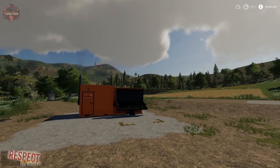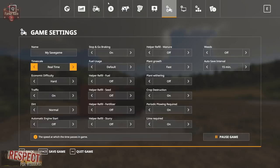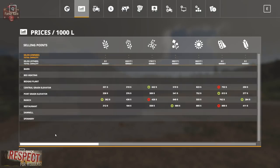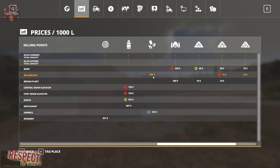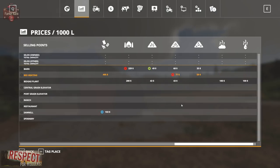Let's go ahead and check our pricing. So here we are at the bioheating — you can see our pricing now reflects a change. It's no longer $5,000; we're at $495. The sawmill is down at $103, so we're at just under a two times multiplier there. And we are at one and a half multipliers for straw and hay.